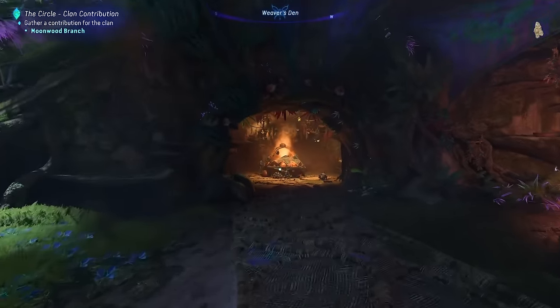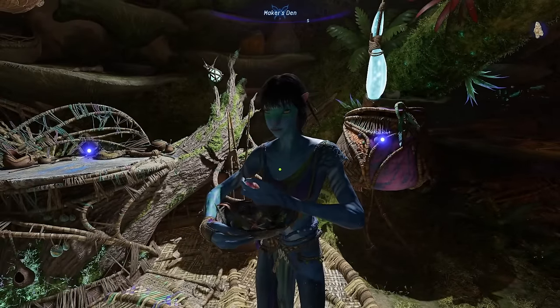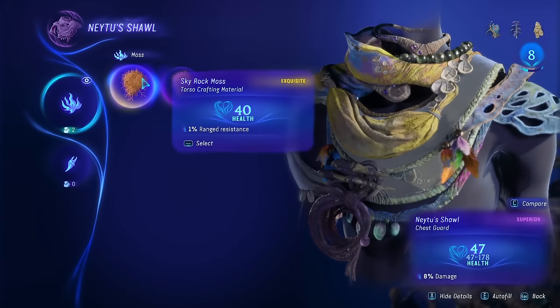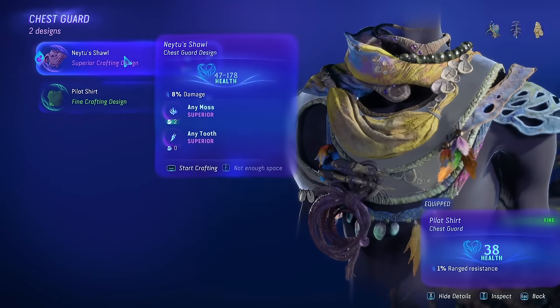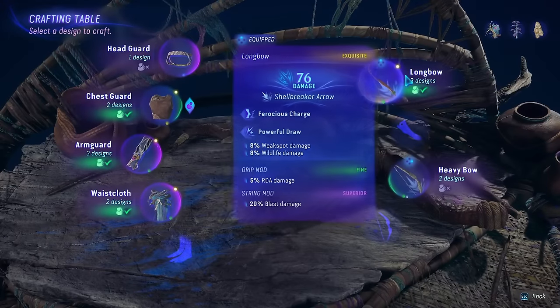We want to do this side quest. Run back to the hearth and turn left to head to this little crafting table, where we'll meet this lady who wants to test our weaving capabilities. This gives you access to the chest guard called Natu's Shawl — a minimum of 47 health all the way up to 178, requiring moss as well as any tooth. The better quality materials you use, the better stats you get on this armor piece.